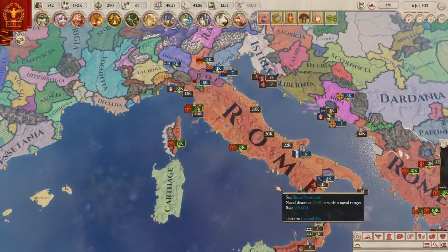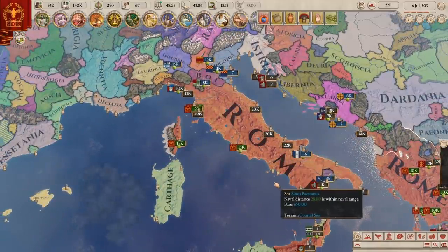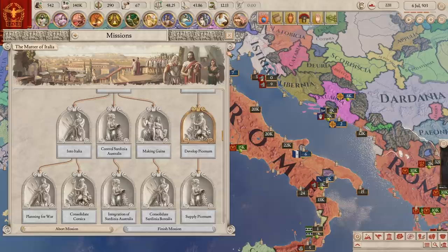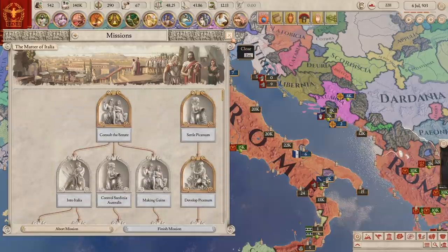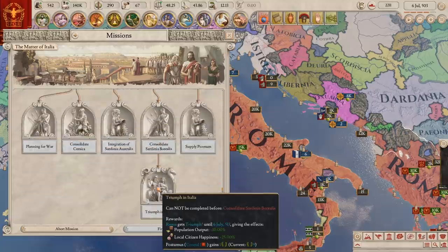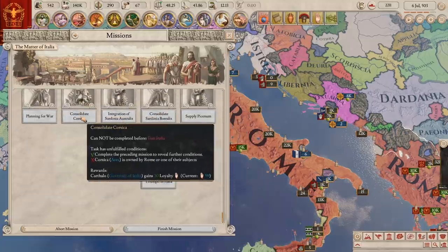That's basically missions. You open a tree, you go through the tree, you get some benefits, you close the tree, and you move on. I will say they are written very well, but there are often situations where they're talking about destroying Etruria and they don't even exist.